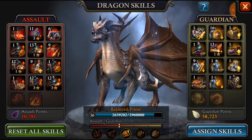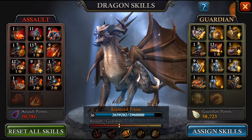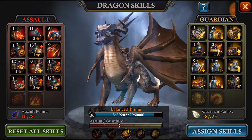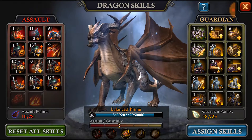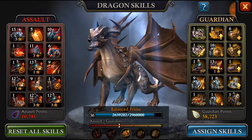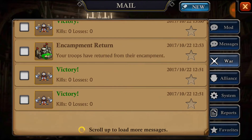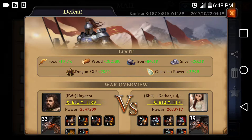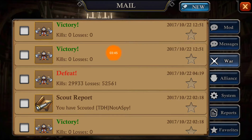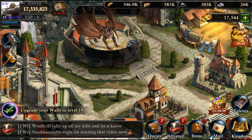The way you get the points is you can use items that give you assault points or guardian points — you get those by doing barbarians or attacking monsters. But the best way is by killing troops, either attacking or defending. When you attack, you get assault points. I'll pop up and show you a battle report here.